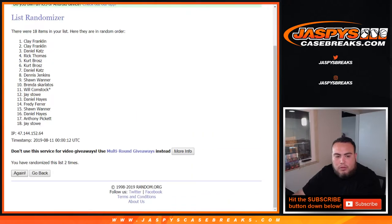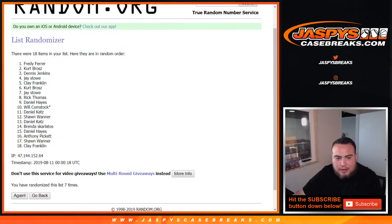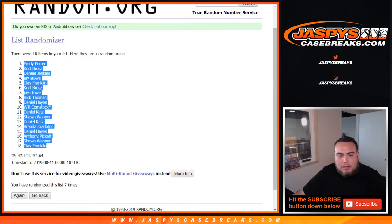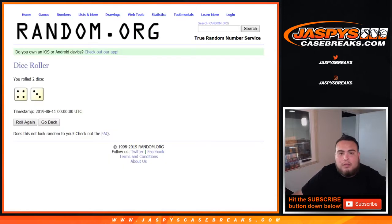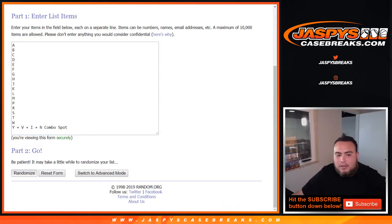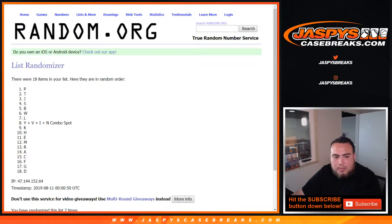Counting down: one, two, three, four, five, six, seven. Seven times — Freddy, down to Clay. Now seven times on the list of letters: one, two, three, four, five, six, seven. P — down to the D spot.